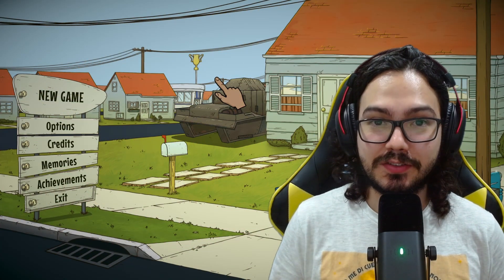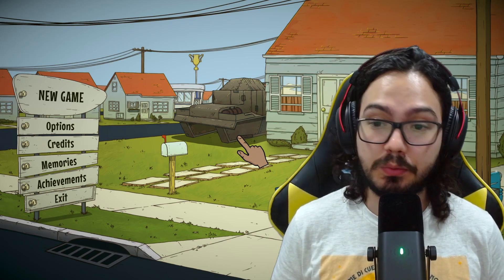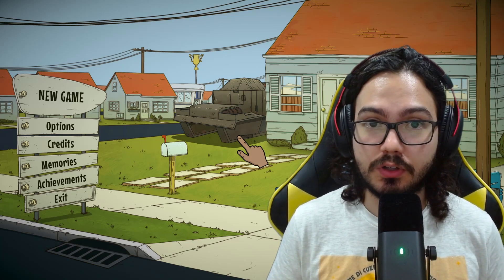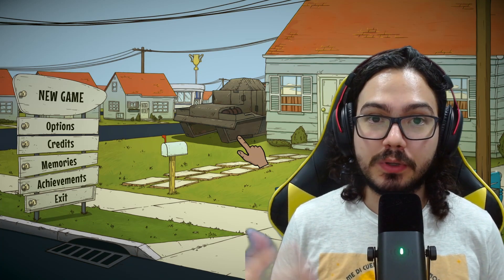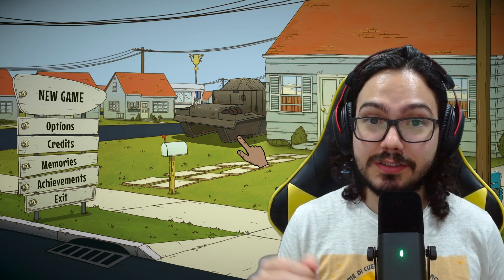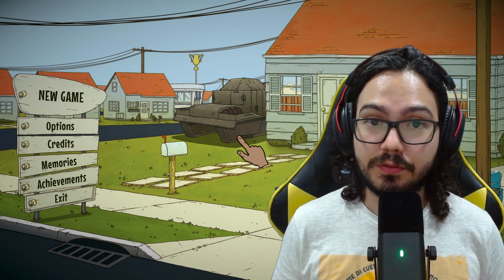Hello YouTube and welcome to 60 Seconds Reatomized. In this game we will be facing a nuclear disaster. We will begin in our home, hear an alarm, and have 60 seconds to pick up as much stuff and bring our family members into the family shelter. Once the 60 seconds are over, we have to be very close to the shelter and jump inside.